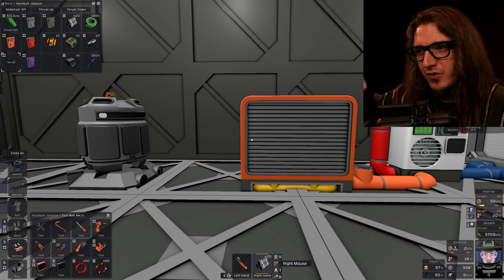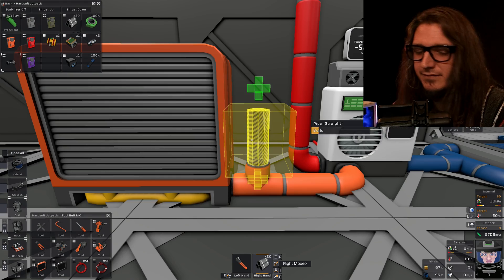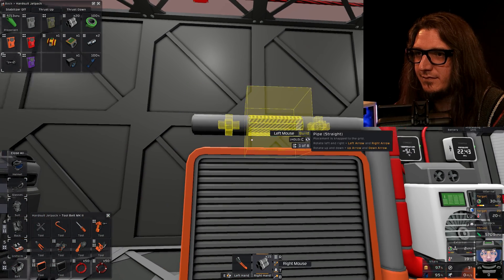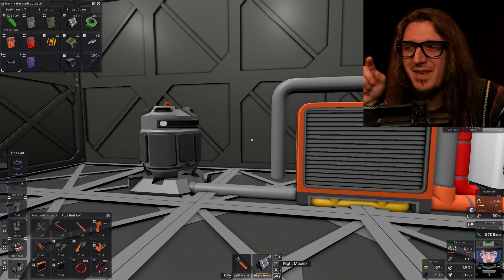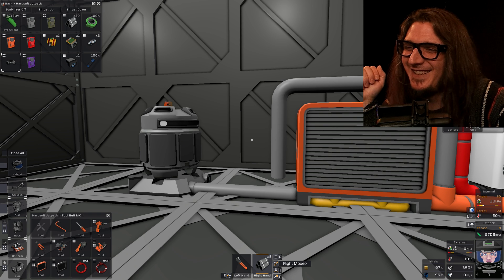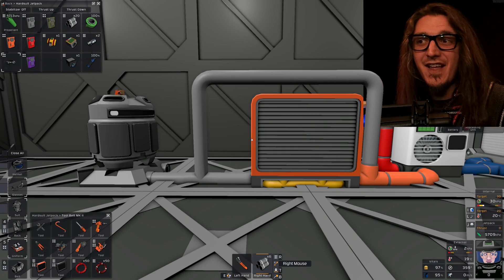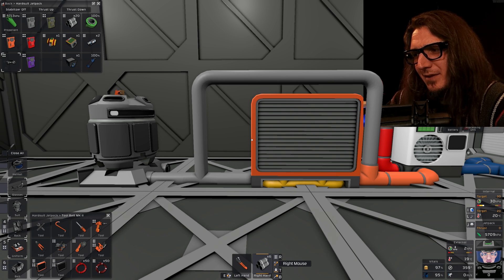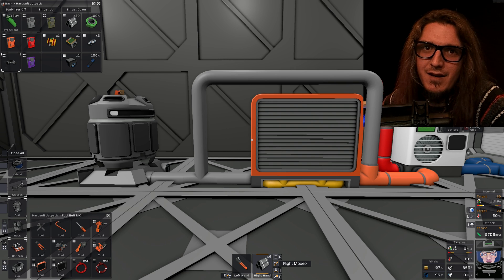We're just going to build a loop over. That's not right. Ta-da, got it. That's why we didn't hook the carbon dioxide up right away — I don't know what happens if you remove a pipe with gas in it. I assume you lose that gas.